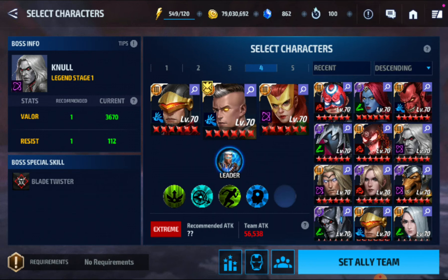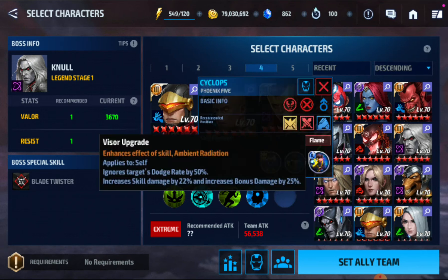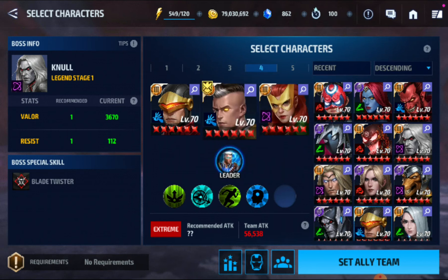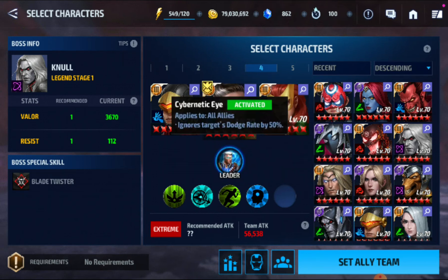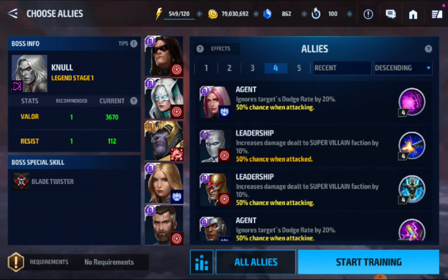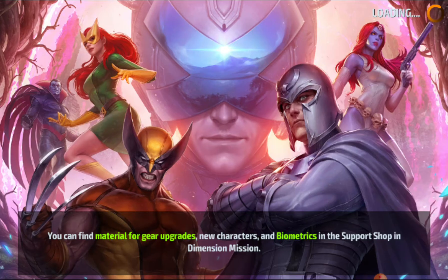Cyclops is a support because he gives Cable 30 additional damage through one of his passives — to all allies. He also has a CTP of insight and the leadership at 50 percent. Jean Grey gives energy attack and all attack to these two. I use one ignore dodge striker for Cable — with the 50 percent leadership plus one ignore dodge striker, that's 70 percent. Gucci.